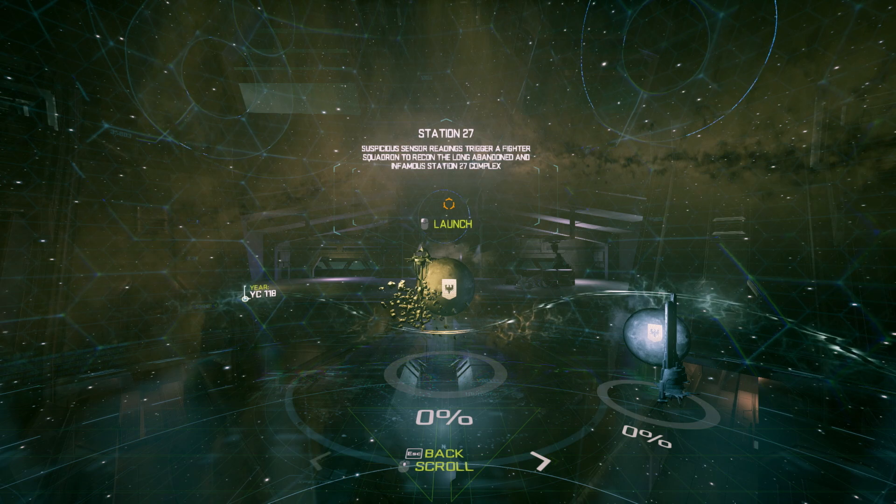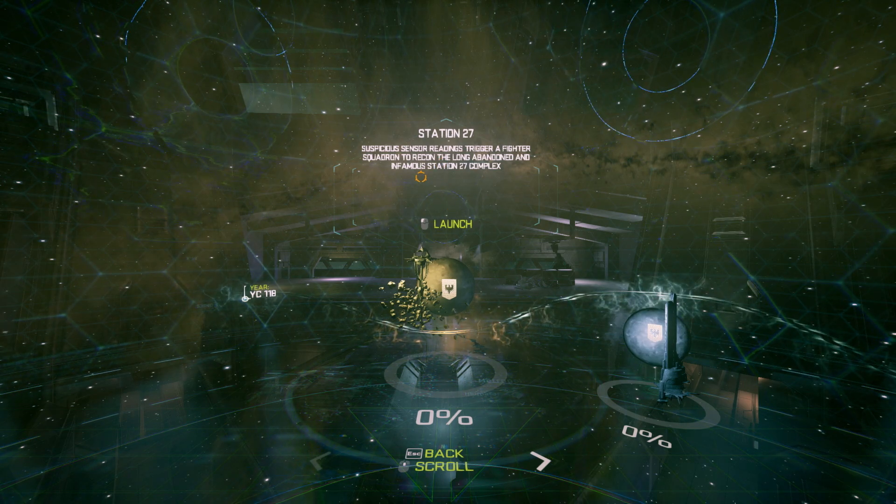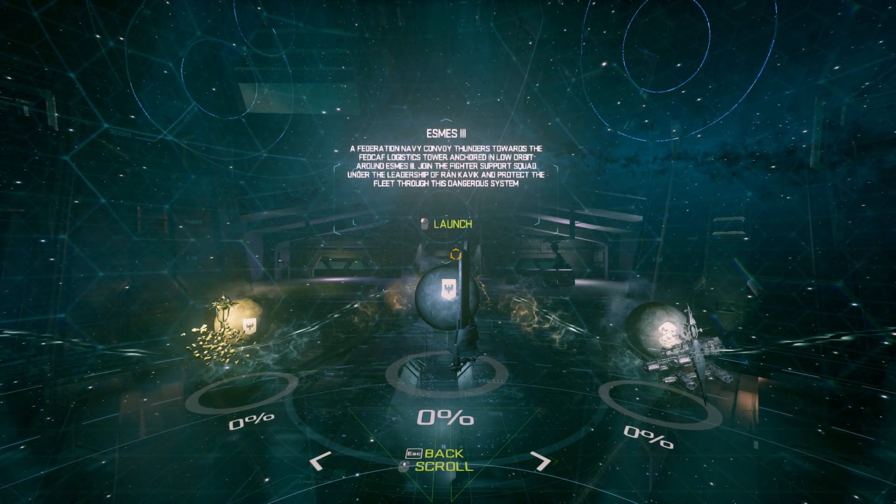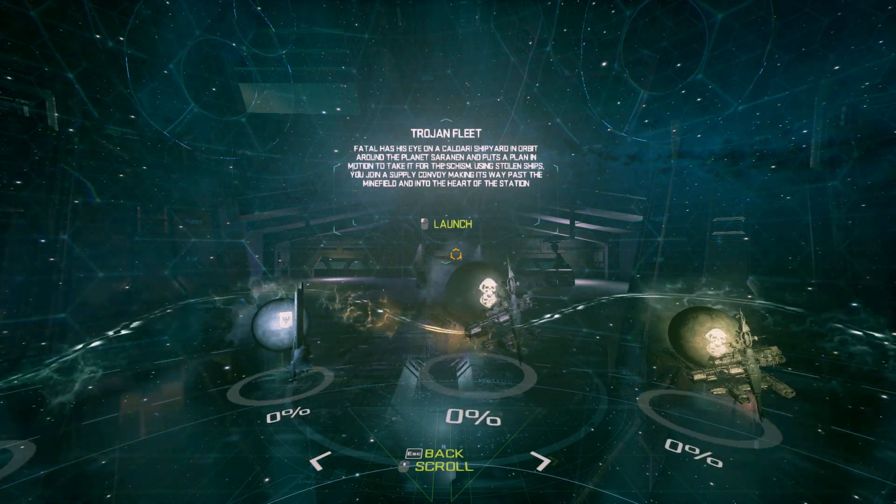Station 27 — suspicious sensor readings trigger a fighter squadron to recon the long-abandoned and infamous Station 27. There's also Esmiz 3, Federation Navy. There's a Caldari — or is that Galente? We don't get to pick our ship — I guess you have to be in the ship from this historic battle. I wonder if it's a battle that took place in EVE Online. 'This is Patrol Victor Niner ready for launch. Our reputation is our life.'